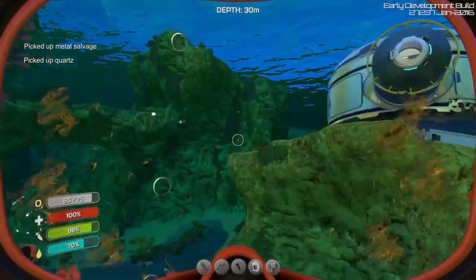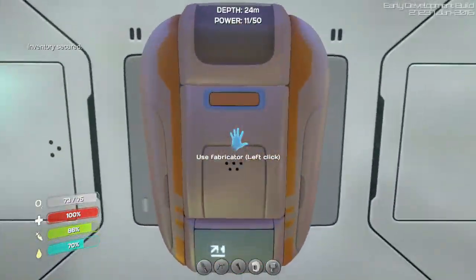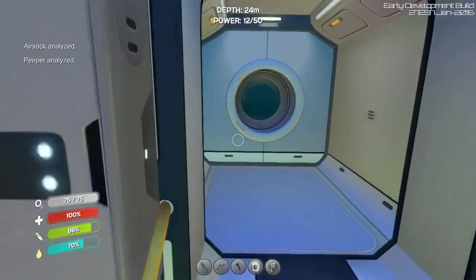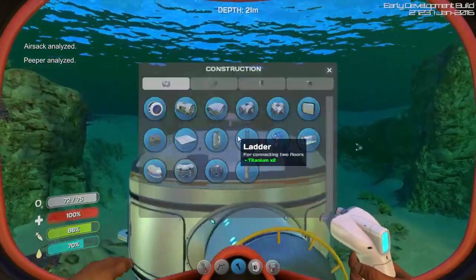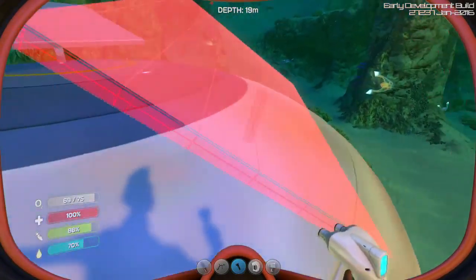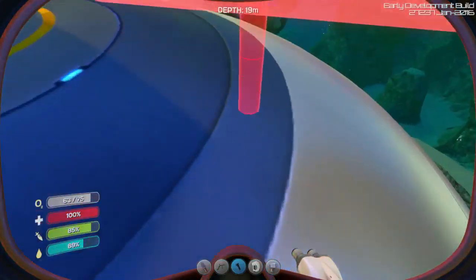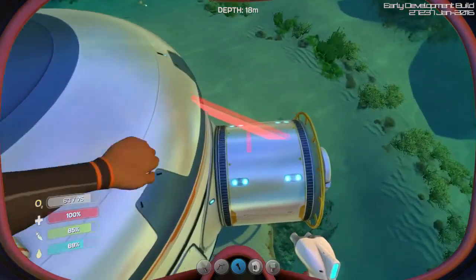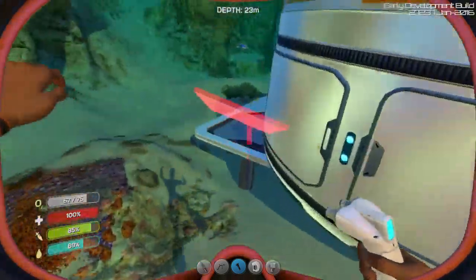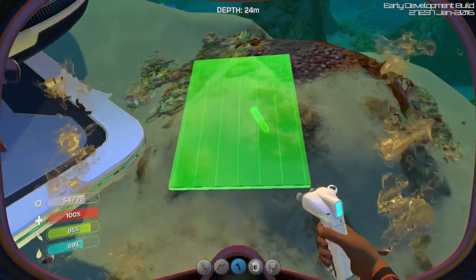I guess the first step is to get materials. I'm gonna build another solar panel just to get more power. Can I build you on top? No. Can I build you there? I'm building you right there.